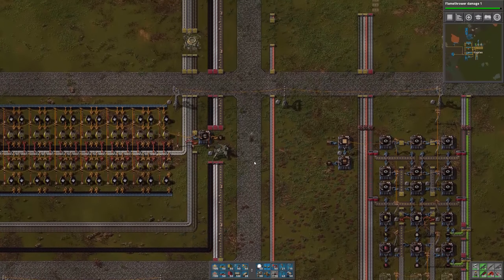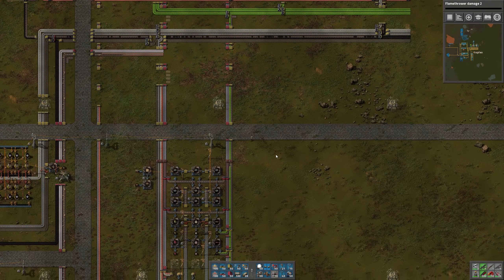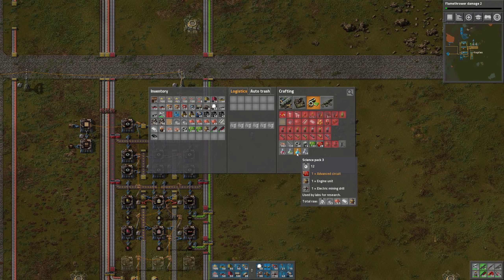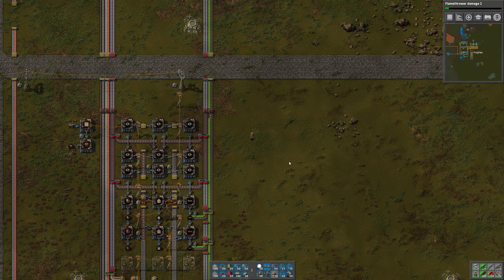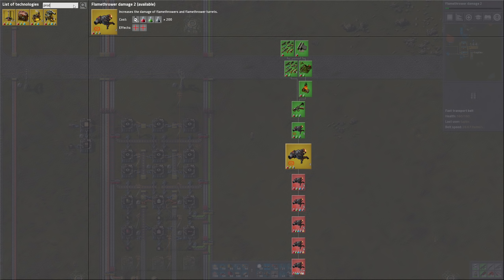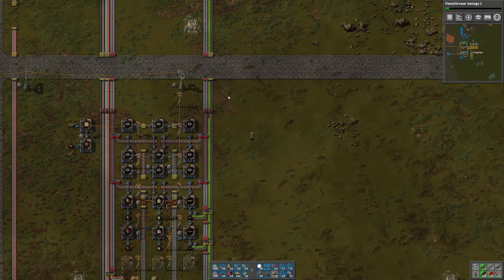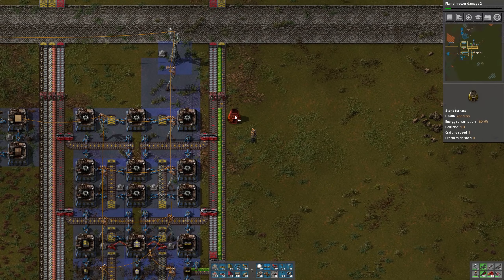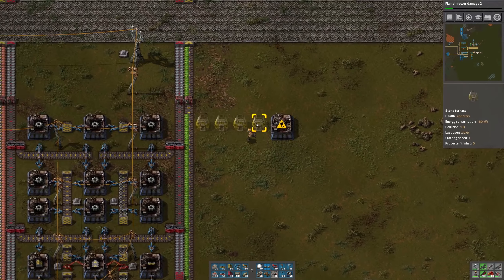Let's do some engines. For engines, I want to do 20 machines, because we're going to need some for blue science packs. For blue science we need one per second - that's 10 machines because they take 10 seconds each. And then for production science packs, those need electric engines, one every two seconds, so we need 15 machines making engines just for the science packs. I'm also going to want extra engines for trains and robots as well, so we'll just make a bunch of them - 10 per side.